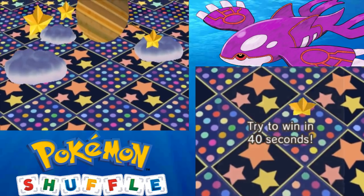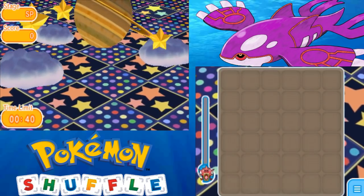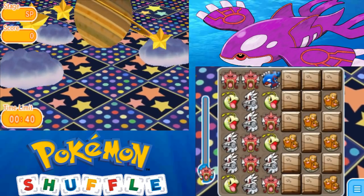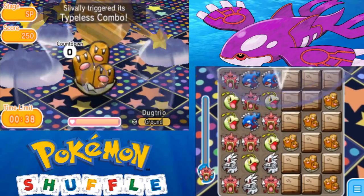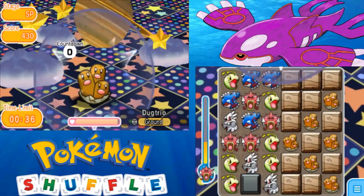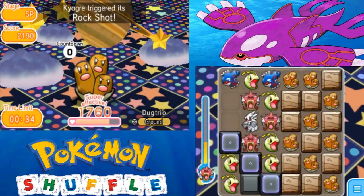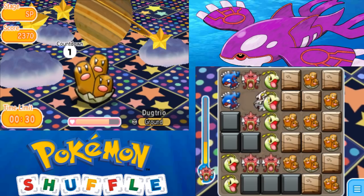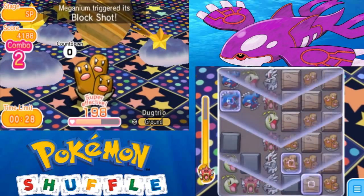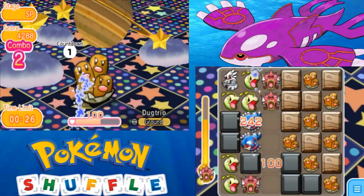Starting off, we do have Dugtrio. This is actually an expert stage and a very late game expert stage, so you definitely want to go ahead and catch this one if you don't have it. And if you do have it, or if you just catch it now, you definitely want to farm it as high as you can because Dugtrio is amazing and has Block Shot, and it's going to be excellent for the Mega Beedrill competition.